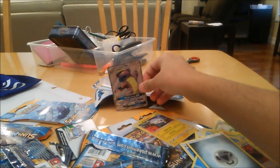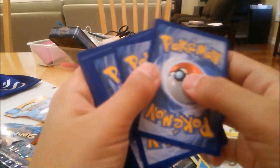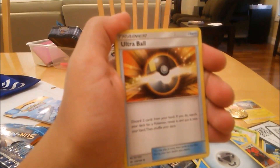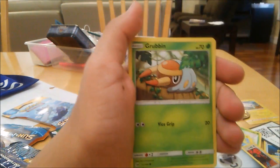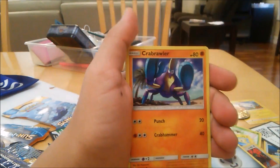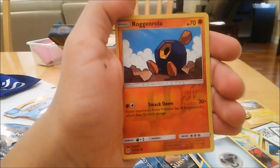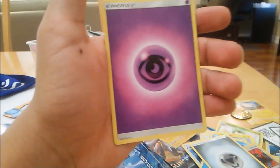Gumshoos GX — that's a pretty cool card. Next pack is a Primarina booster. We got Grubbin on the front. Code card, three from the back: Ultra Ball — I heard that's actually pretty rare — Corsola, Double Colorless Energy, Grubbin, Drowzee, Crabrawler, Sandile, Meowth. Reverse holo Regice, Scatterbug, and a Poison Energy.